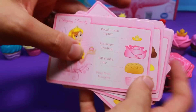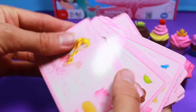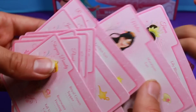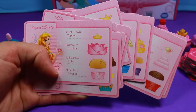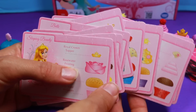When you first play, you're supposed to play with just the pink cards. So there's Sleeping Beauty, Pocahontas, Cinderella, Ariel, Belle, Jasmine, Snow White, Rapunzel, Mulan, and Tiana. You are supposed to split these up evenly, so we'd have five each. But we're going to play an abbreviated version and just do two.